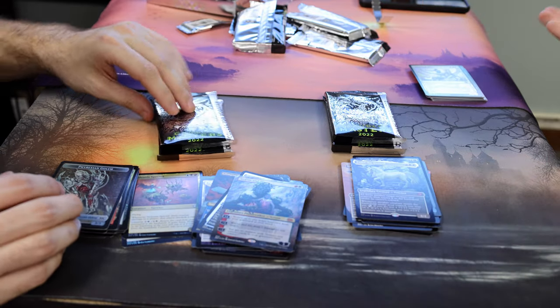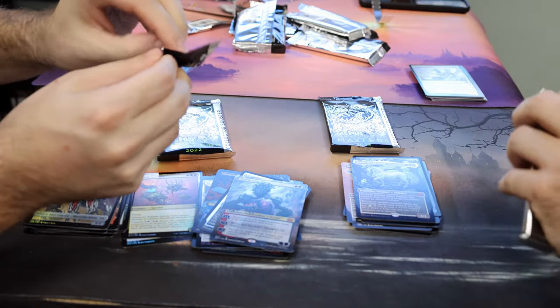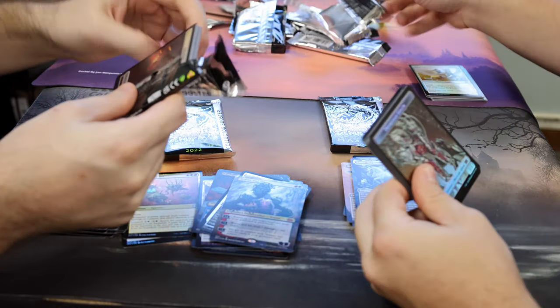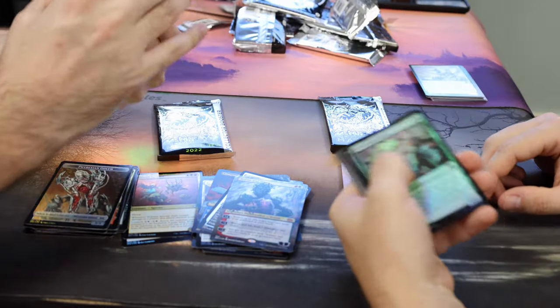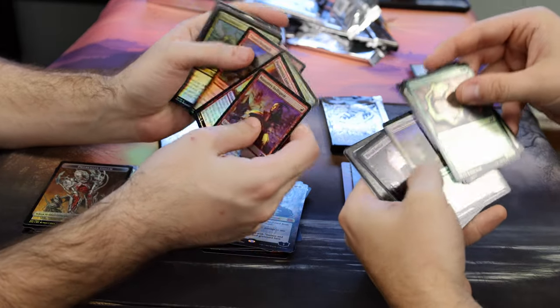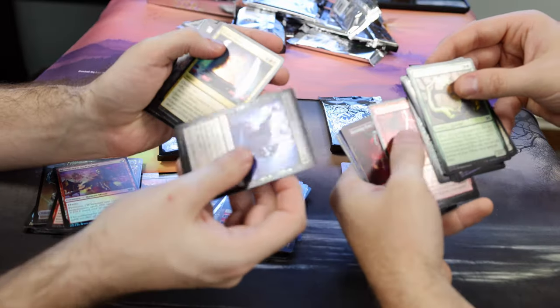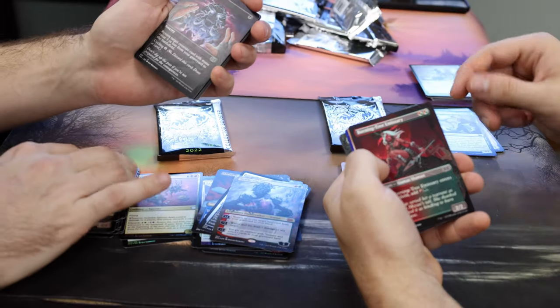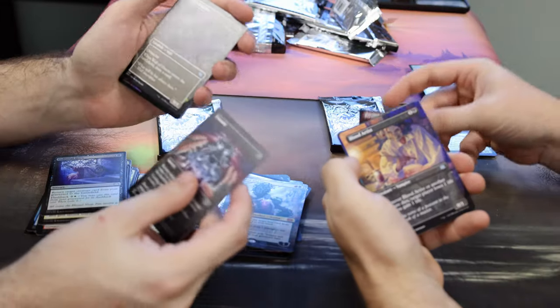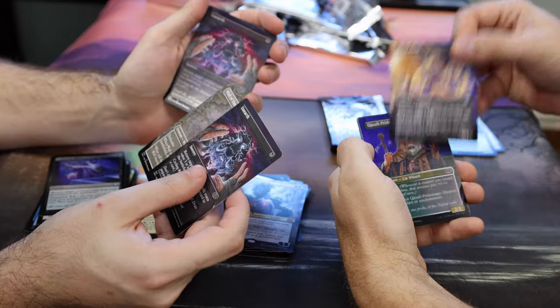If you want to build Unicorn Tribal as an EDH deck or Horse Tribal EDH, go ahead, why not? It won't be good but it'll be fun. If you can have a Cat and Dog Tribal, you can have a Unicorn Tribal. Blood Artist and a Lightning Bolt. Unburial Rites, Jeskai, and Unearth. Burning Tree Emissary. Another Unearth — are they doing doubles? Because this is the second time I've had a double. Wall of Omens and Unearth Foil — that's the second time.